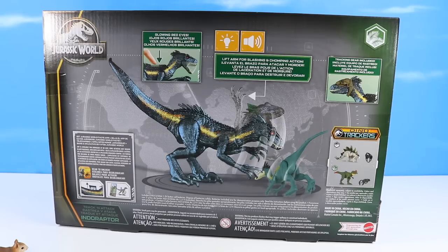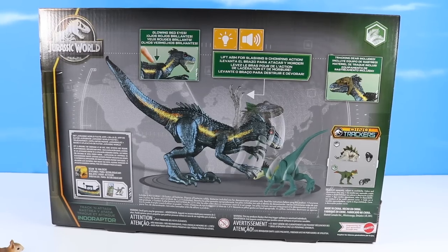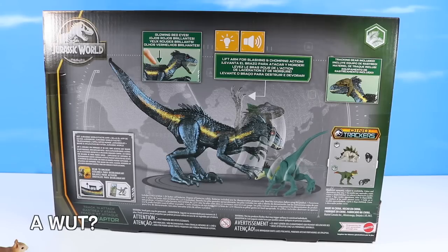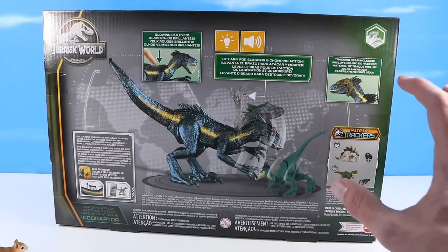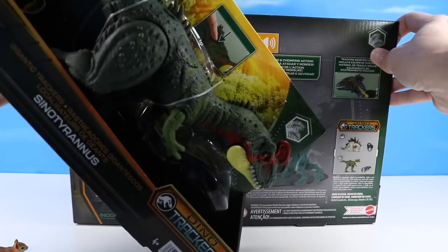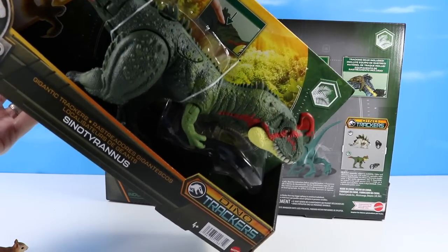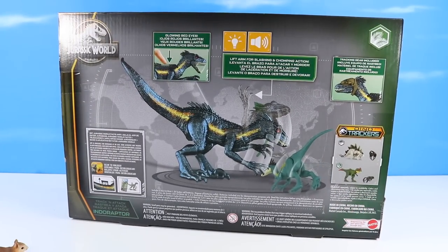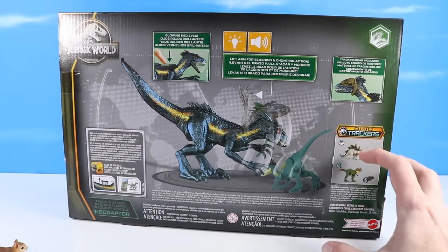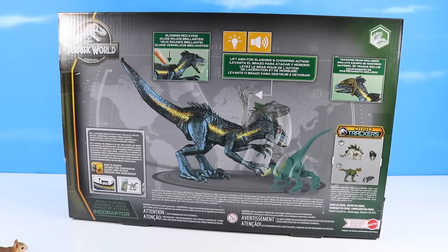We've got an image of the Indoraptor slashing down on what could be a Drysynikonikosaurus, featuring the glowing red eyes and the left arm slashing. There's some tracking gear included and a couple more of this series. We will be checking in on the Sino-Tyrannus in a little bit, but I kind of held off on the Stegosaurus as I already have a couple — this one more in white and green.